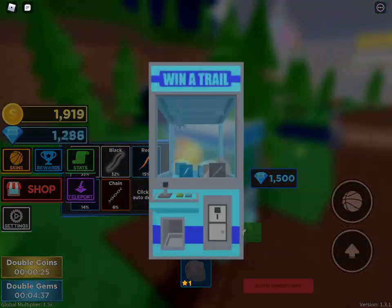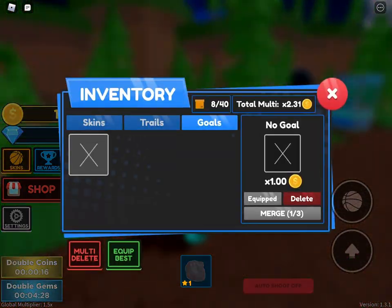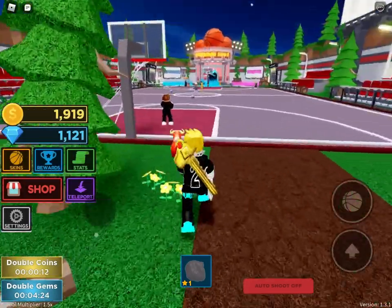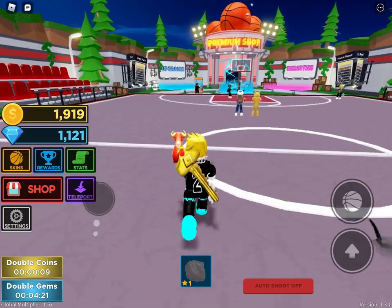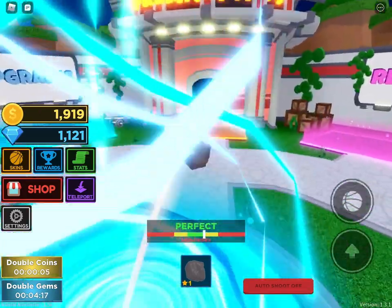These are trails — I got a white trail, which is literally the easiest one to get. Half court — I missed it, of course I did.